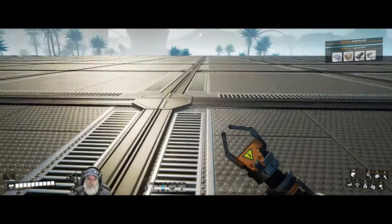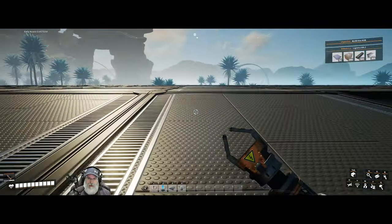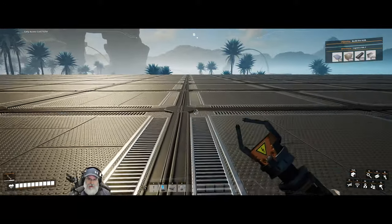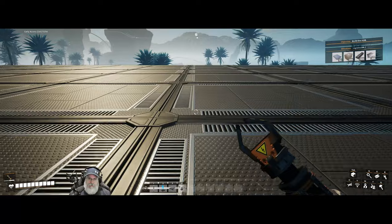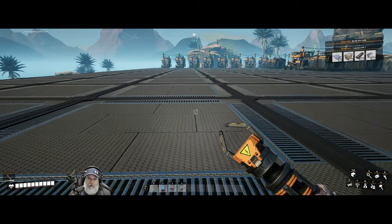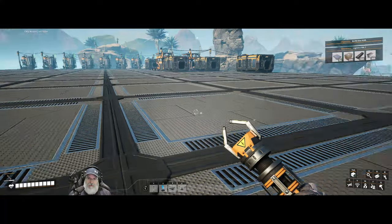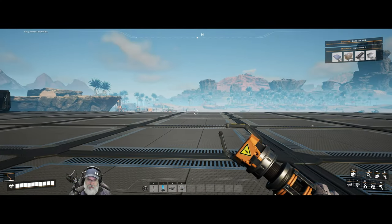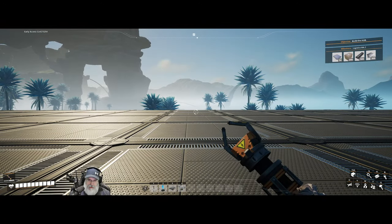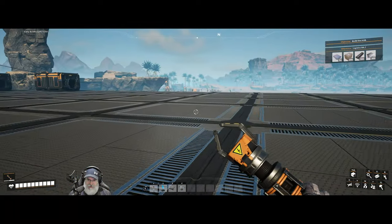I want to leave these two central tiles open — you can think of that almost as our main street. We'll put the hub kind of right in the center. Let's see, are we 10 or 9 tiles? One, two, three, four, five, six, seven, eight — we're just nine. Actually no, one through ten — we're 10.